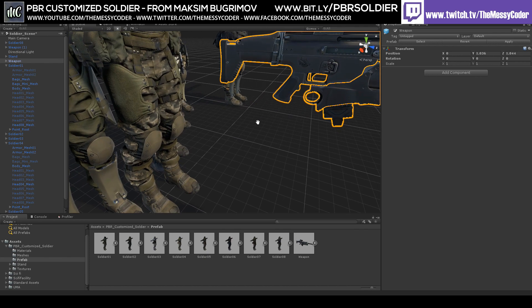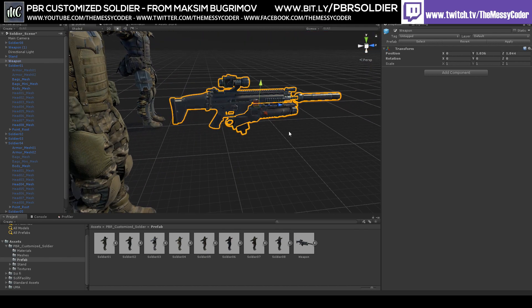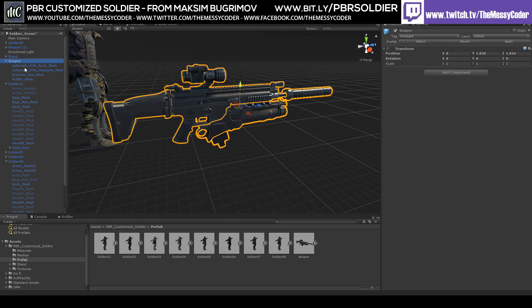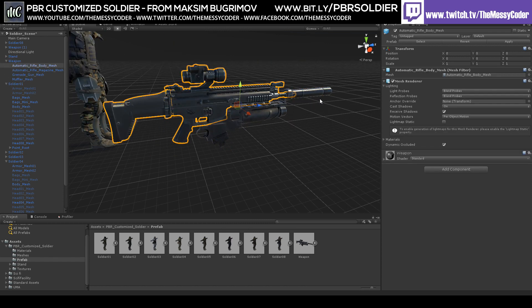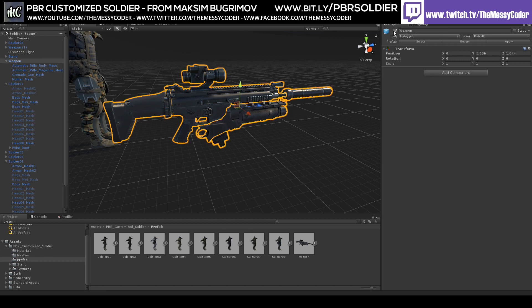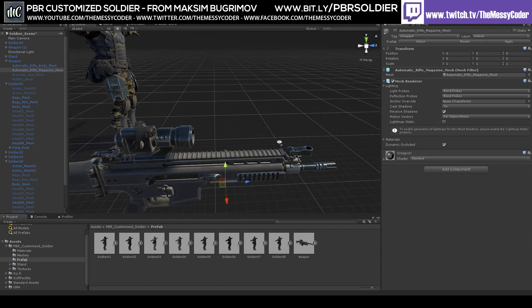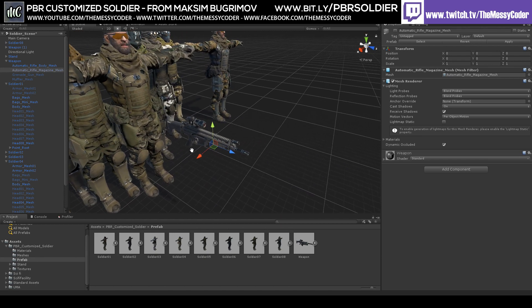I like the guns. One downside with the gun we discovered on the live stream at Twitch.tv slash the Messy Coder: you can't actually get rid of this scope. What you can do is get rid of this muffler and this grenade bit. We can also get rid of this magazine, so you can animate them loading the magazine in. But you can't animate the trigger and you can't get rid of this little sniper scope that it's got on there. So that's a shame.